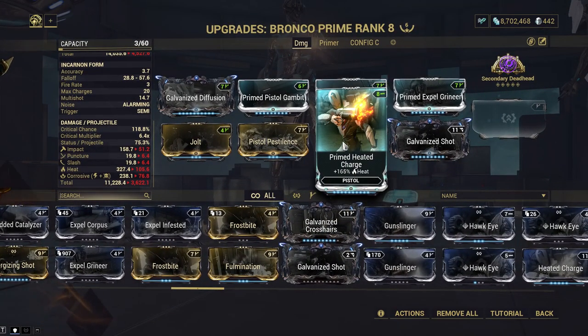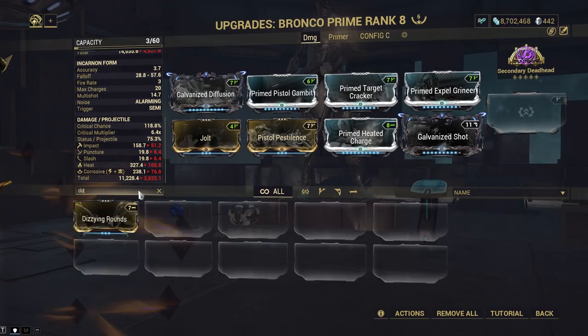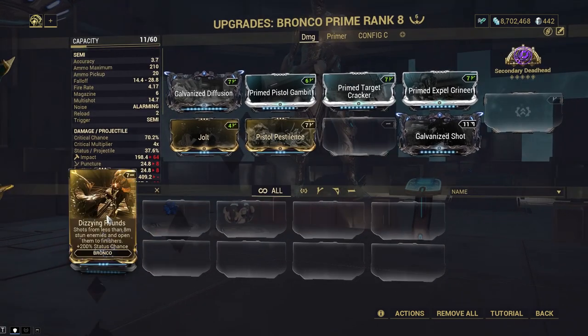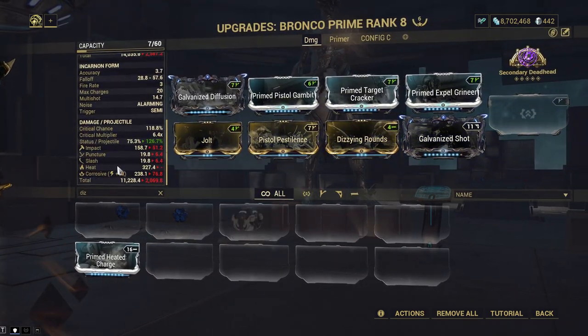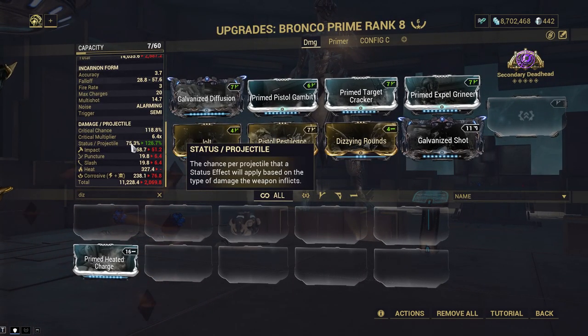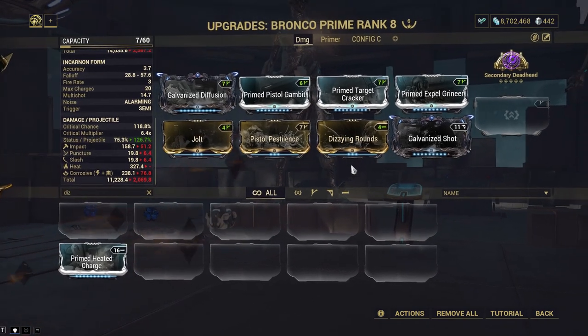I chose to go with Heated Charge here to further increase the damage. You could go with Dizzying Rounds - Dizzying Rounds is a super interesting mod, and it used to be the only purpose of this weapon not long ago, before it had its Incarnum version, to simply open enemies up for finishers. But what I missed is the 200% status chance - that's around 51% more, kind of around that.